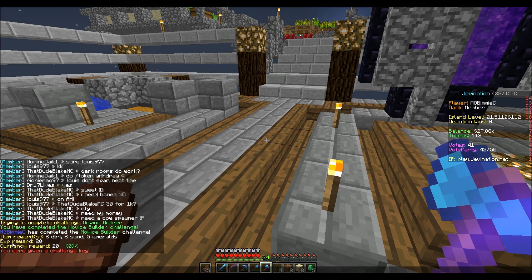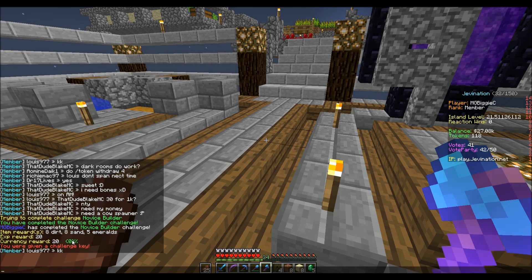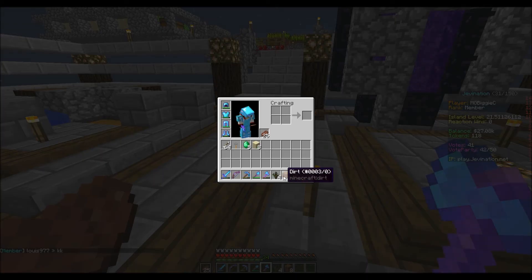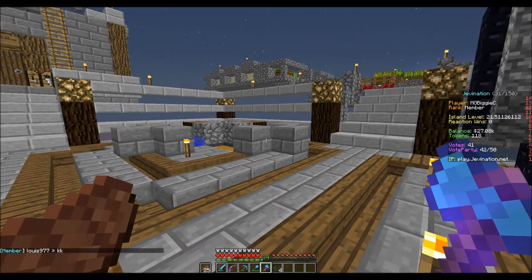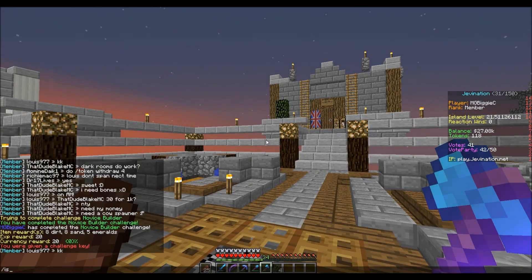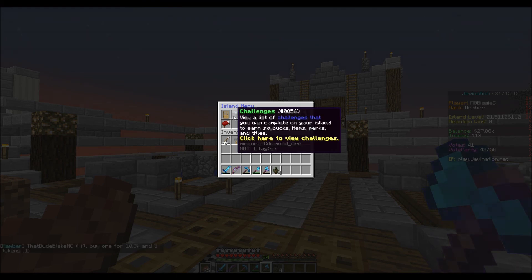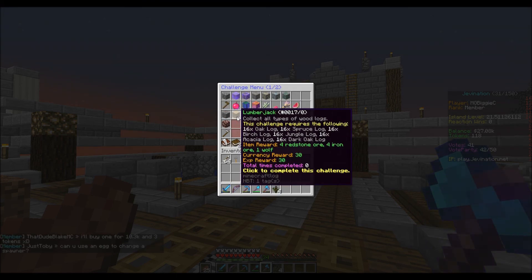The rewards are 20 XP, 20 currency, eight dirt, eight sand, and eight emeralds. The sand's going to be good for the cactus farm so I'm super excited about that. Now that we've gotten that done, we can actually do the Builder's challenge.